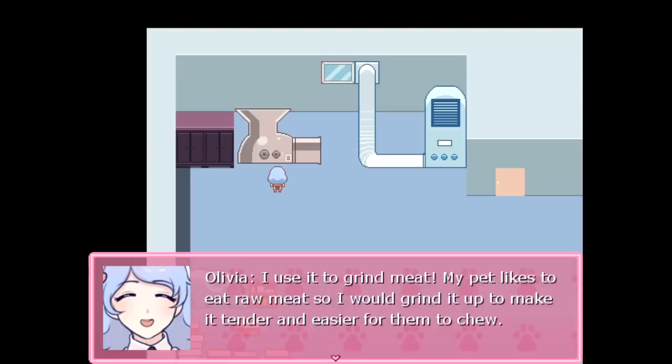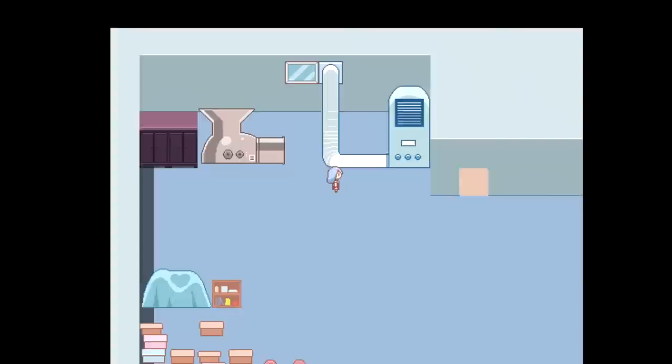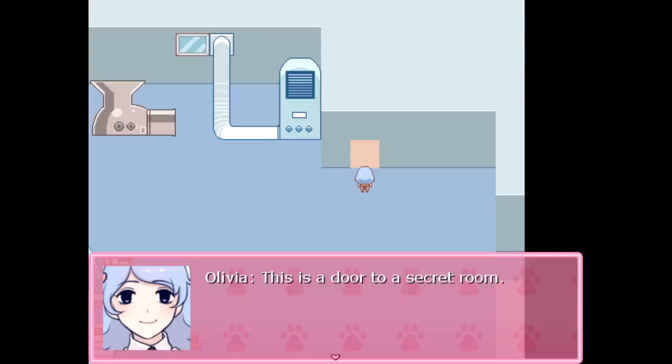What is this? This is a meat grinder. I use it to grind meat — my pet likes to eat raw meat, so I grind it up to make it tender and easier for them to chew. Why is it such a big grinder? I'm not really sure — I just bought it online because it was so cheap. I was surprised by how cheap this grinder was. This is a door to a secret room. Why is it a secret? If I tell you then it won't be a secret anymore.